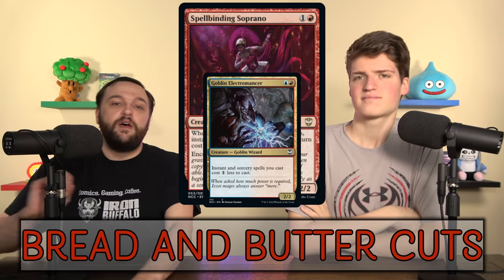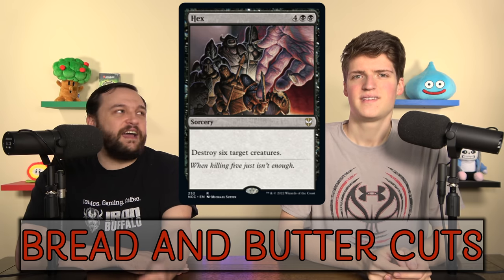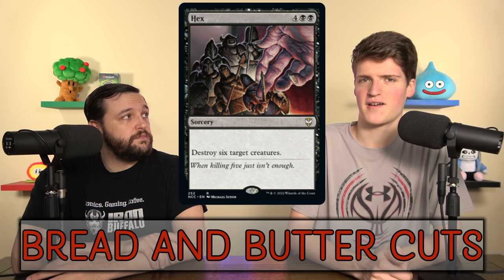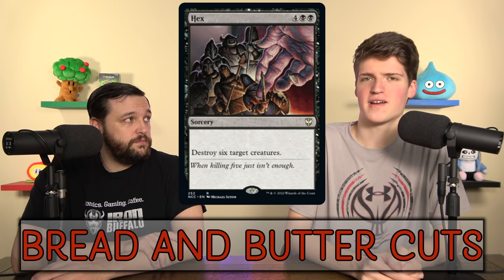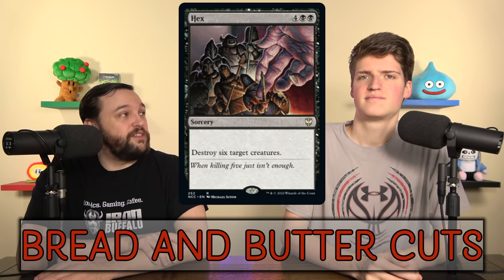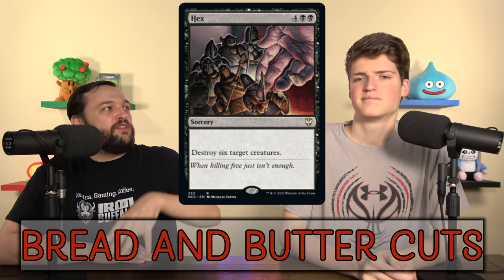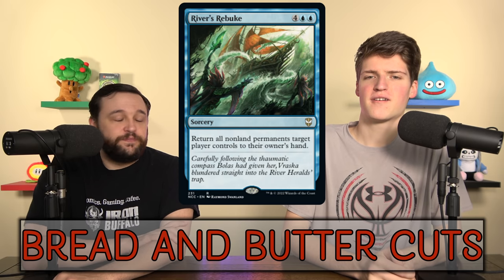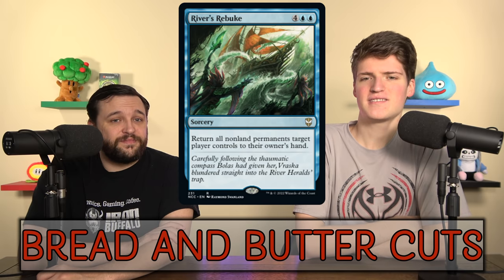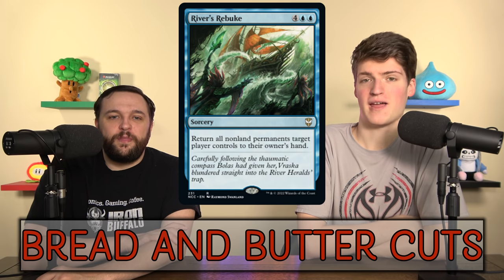River's Rebuke is your Wish.com Cyclonic Rift. You can hit two players if you Casualty it, but it's just another clunky sorcery. It's really bad if you don't Casualty it. And Sever the Bloodline is just a bad 1-for-4 removal spell. Yes, I know it gets rid of tokens, but overall it's not very good. It feels like this was one of those cards where it's like, hey, we want to have to fight against the other precons, and one of the precons makes tokens. This was okay in Standard like a decade ago, but I don't know what it's doing now.